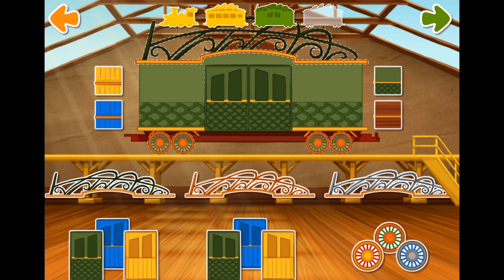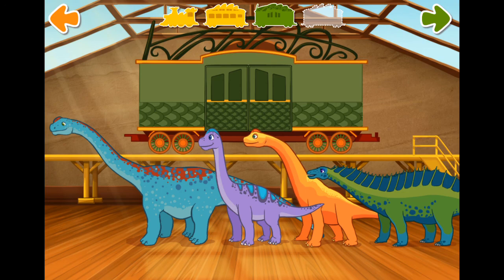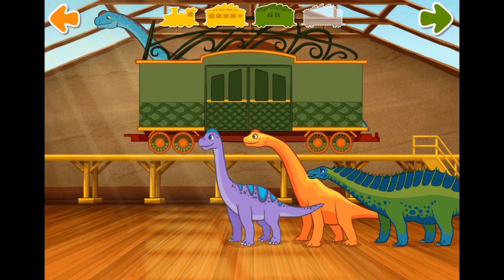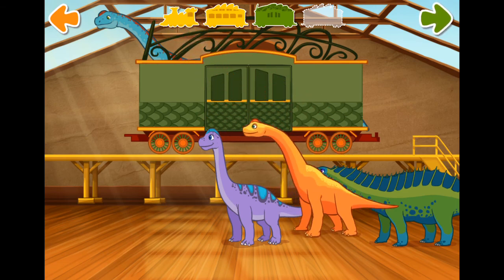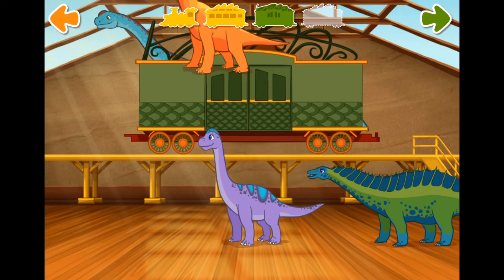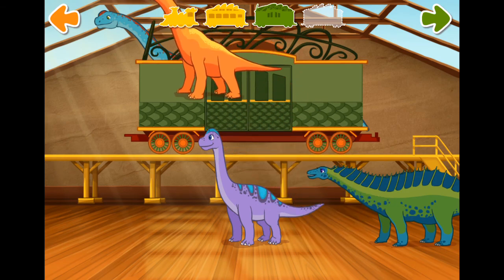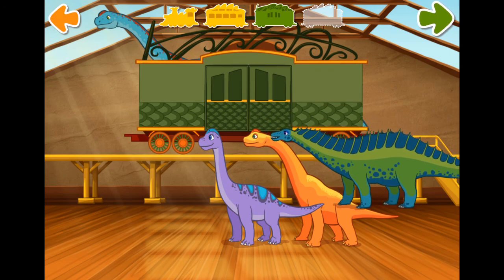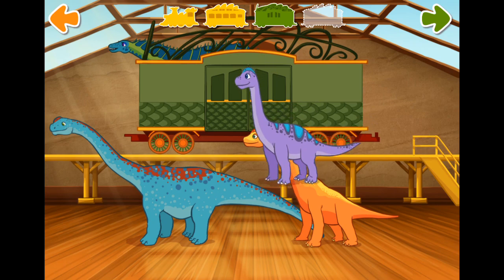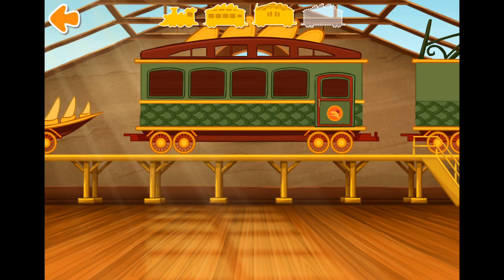That's a nice train. Now let's add some passengers. Choose and drag a dinosaur to your train. Tap the green arrow to move to the next step. Remember to tap the green arrow when you're finished. Time to build another one.